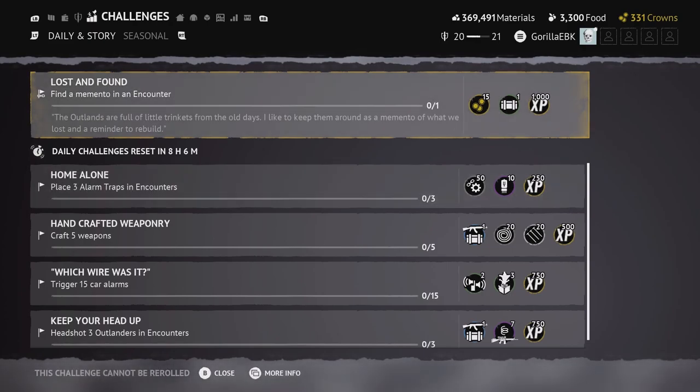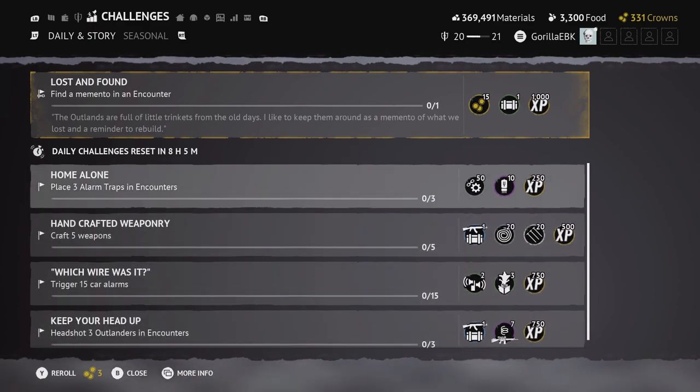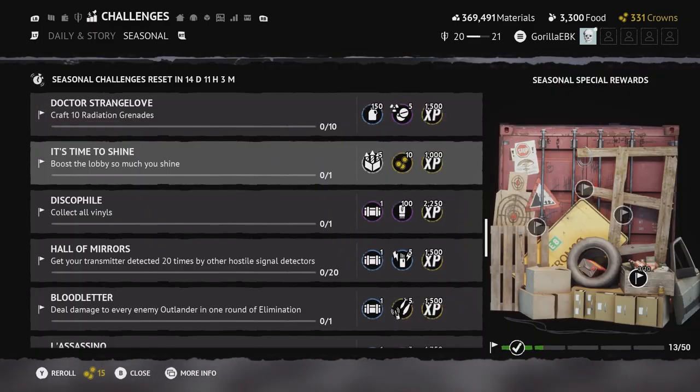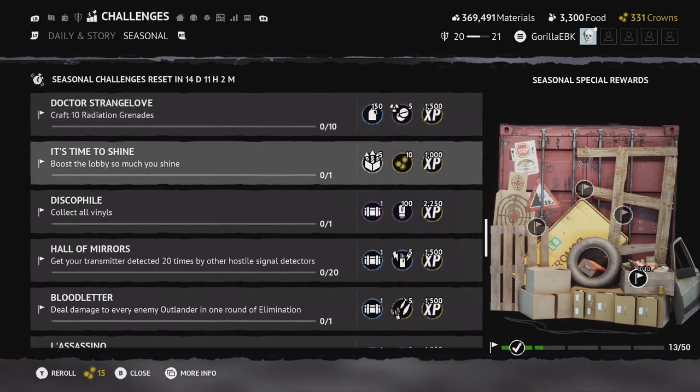Another way to get crowns is through challenges or crates. With challenges, the top challenge will give you around 10 to 30 crowns at most. Daily challenges might give you 10 to 20 at most. For seasonal challenges there are 10 crowns in some, and usually the easy ones are the airdrop collect ones. The ones that involve boosting the lobby — do not do that, because it costs around 100 crowns just to get 10. That's a terrible trade.